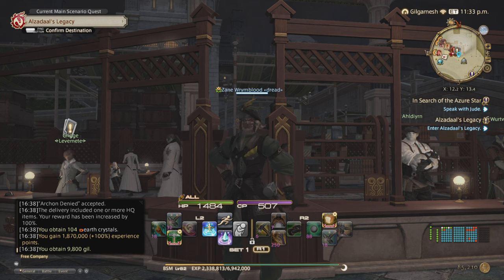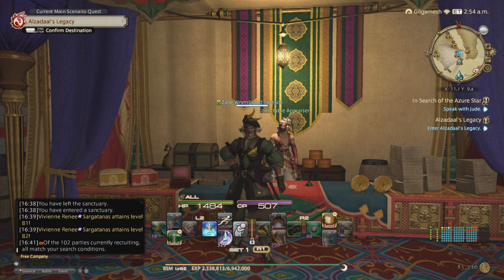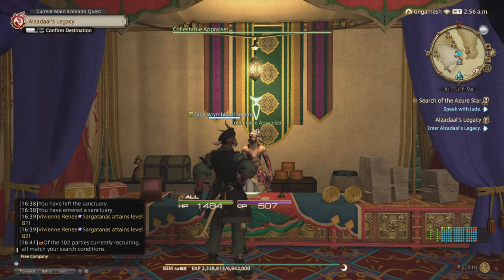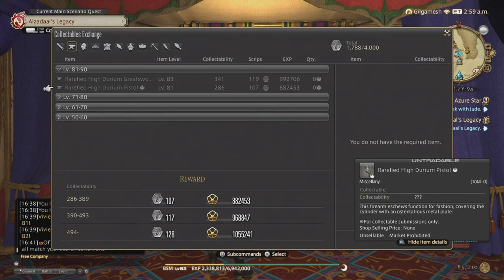So I'm going to head over to Radz-at-Han right now to see if I have level 85 collectibles unlocked at level 82. Here we are — the collectible appraiser is in the right hallway from the Aetheryte. Unfortunately at level 82 we only get level 83 recipes, so I'm assuming once we get to level 83, level 85 will unlock. Level 81 collectibles give you up to 1,055,241 XP for the highest at 494 collectability or higher, so these can raise you up just as much as leve quests.